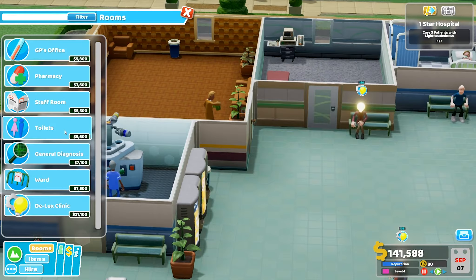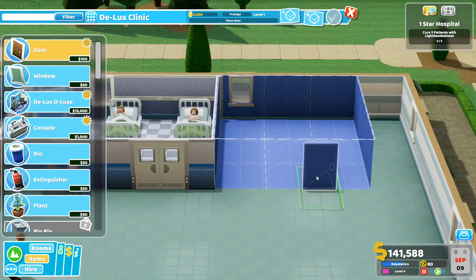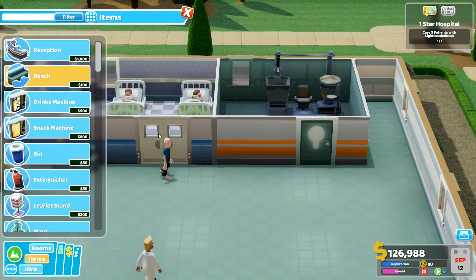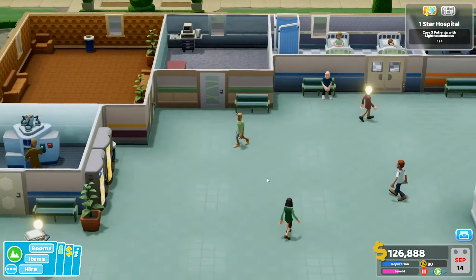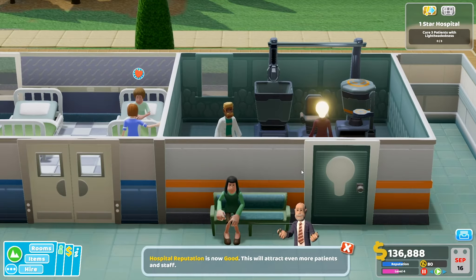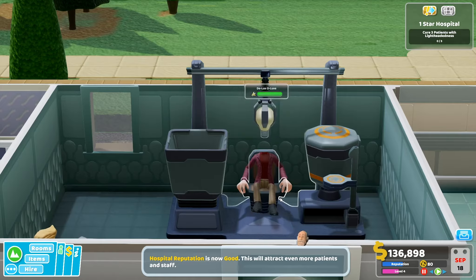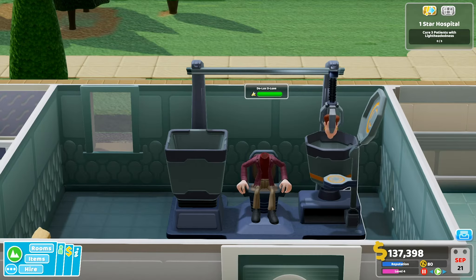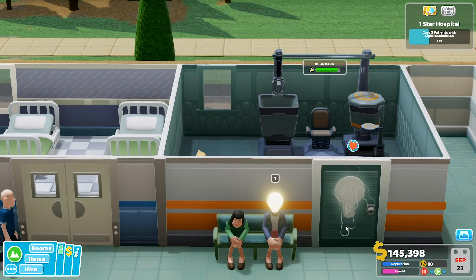Let's get a patient to wait and promote a staff member — nice! Building the Deluxe Clinic — three by three — to treat the light bulb head patients. Hospital reputation is now Good, which will attract even more patients and staff. How do we cure this? You're unscrewing the light bulb! We're doing the 3D printed head — yes, that is funny! Eight grand for that — nice, next patient please.